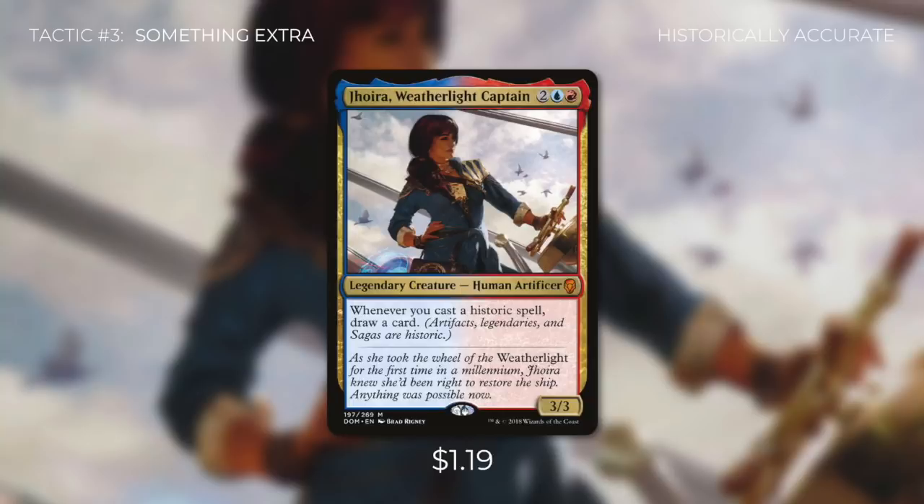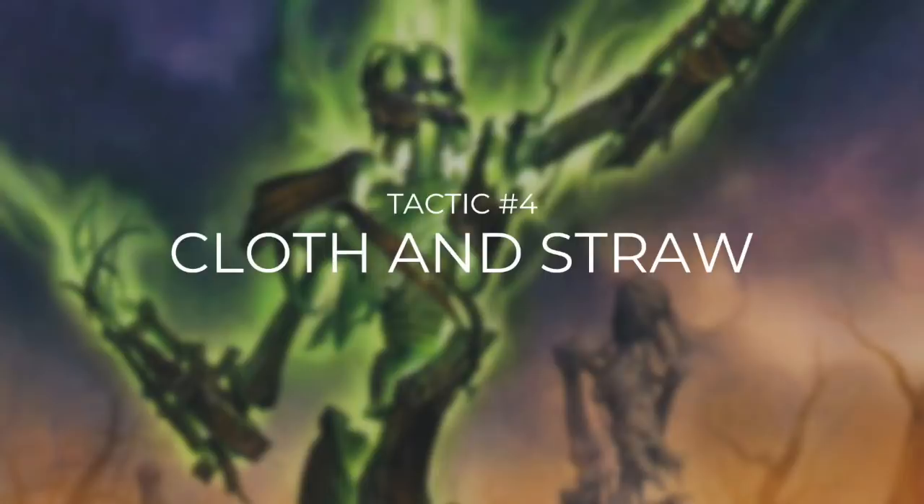Perhaps the card providing the most value is Jhoira, Weatherlight Captain. Jhoira says whenever you cast a historic spell, draw a card — so instead of just card selection, we get actual card advantage. Jhoira helps us draw into more and more scarecrows that we can cast to destroy more and more permanents. Now we've been talking a lot about scarecrows, but we really haven't gotten to any yet, and it really wouldn't be much of a scarecrow tribal deck without them.